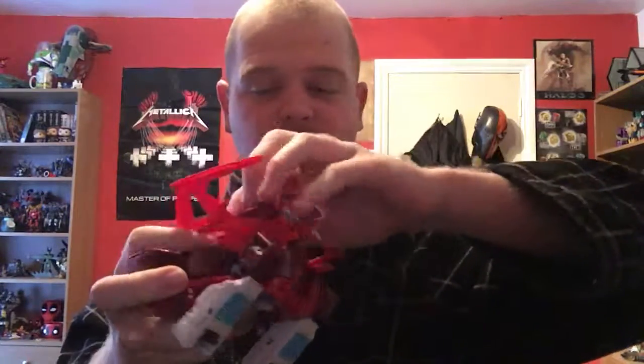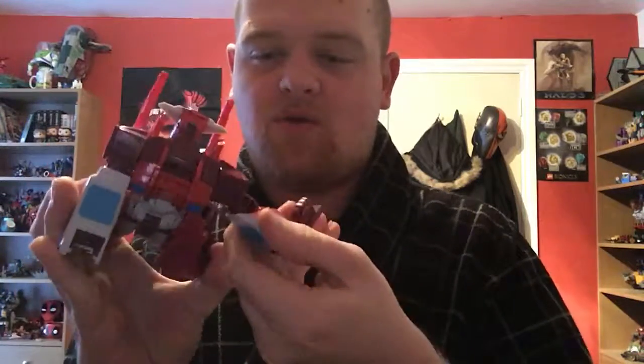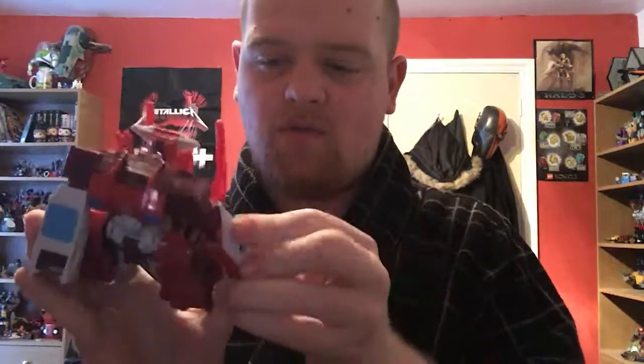But still, since we're here, let's get to transformation. We're going to go to robot mode first, and then we'll get into combined mode. So pull off the gun. As you saw, you fold the cockpit back and fold up the wings, and of course you straighten out the arms.